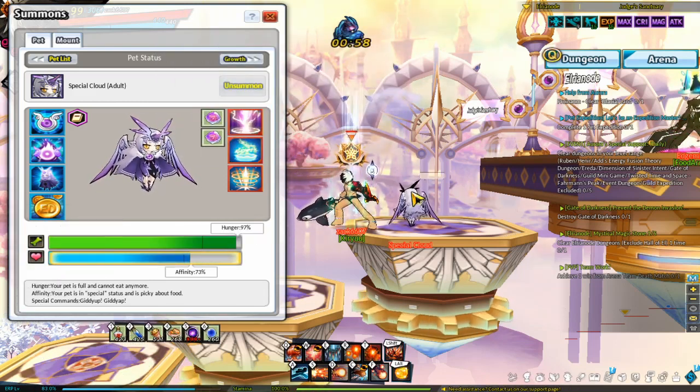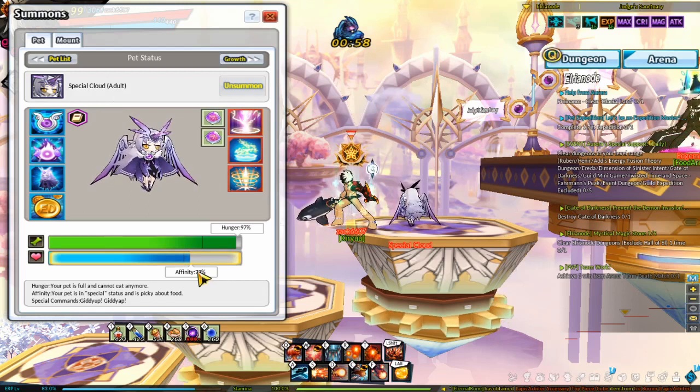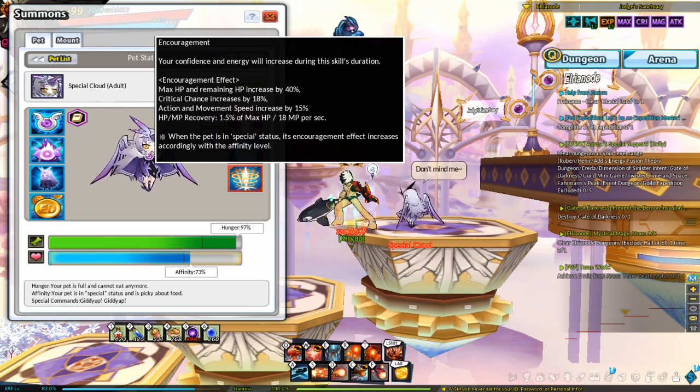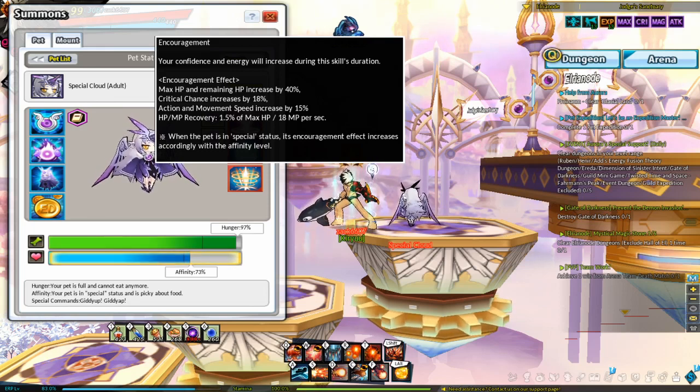Your pet's hunger needs to be 40% or higher for encouragement to be active. To trigger encouragement, players take off all their armor and weapon then put it back on — this can normally be done at the start of 12-7 phase 1. To reset the encouragement cooldown, you can die after phase 1 and phase 2 in 12-7 and then take off gear and put it back on again. You wouldn't die just for encouragement cooldown; you'd normally die to reset the title Guardian of Elbrianode and reset encouragement along with it.